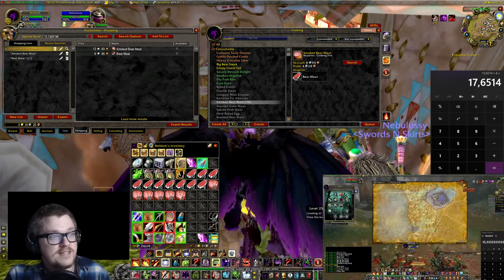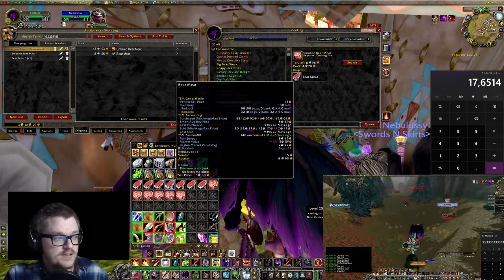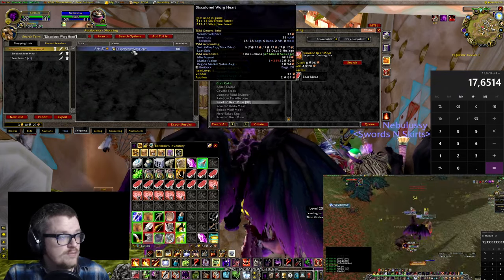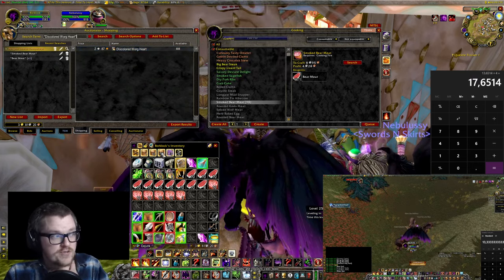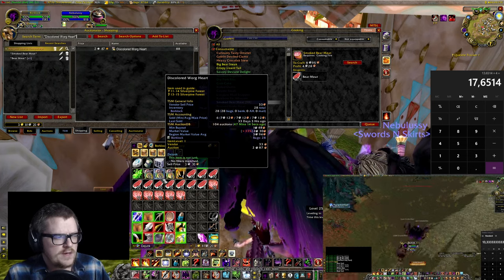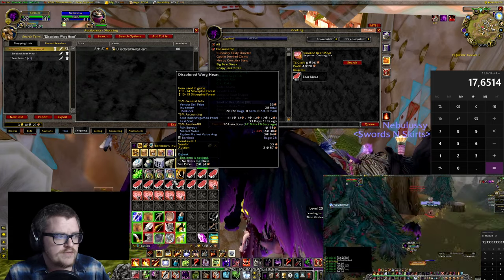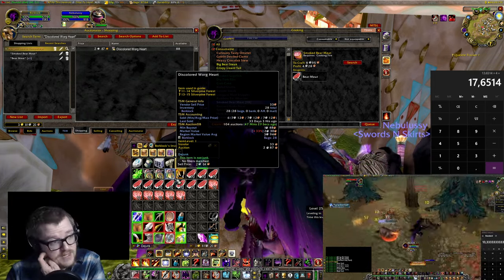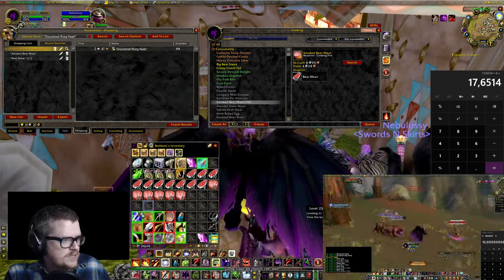So it's 17 gold an hour in just these two items. And then if you look at the discolored worg heart, it's currently almost 3 silver per unit. Check if you have an alchemist — try to find the recipe and see if crafting it is profitable for you, because that healing potion does sell. And then you also get all these other drops.